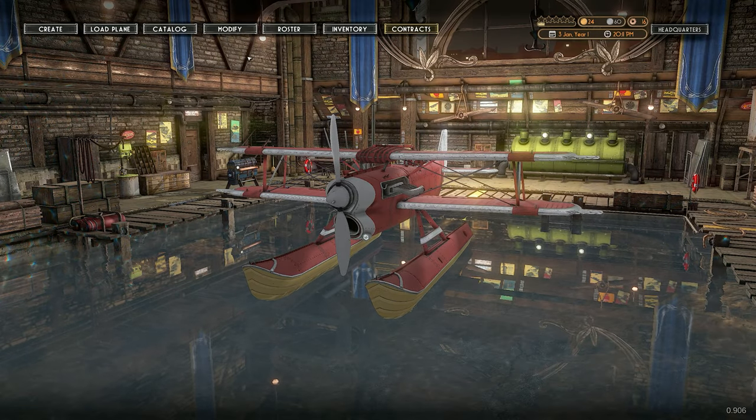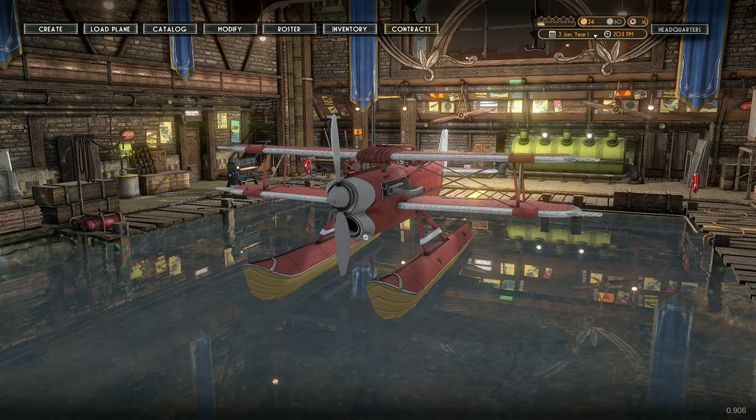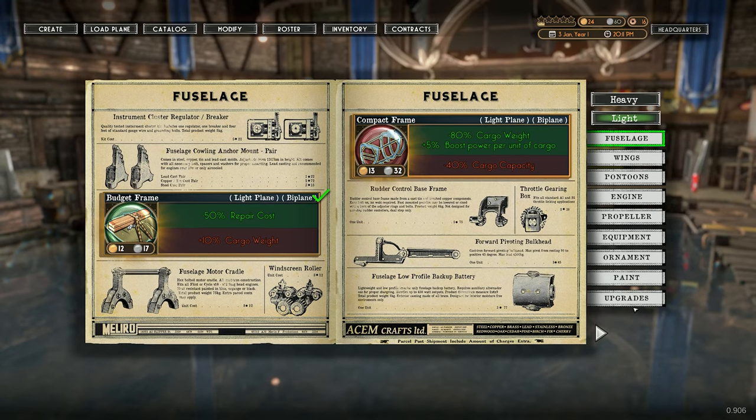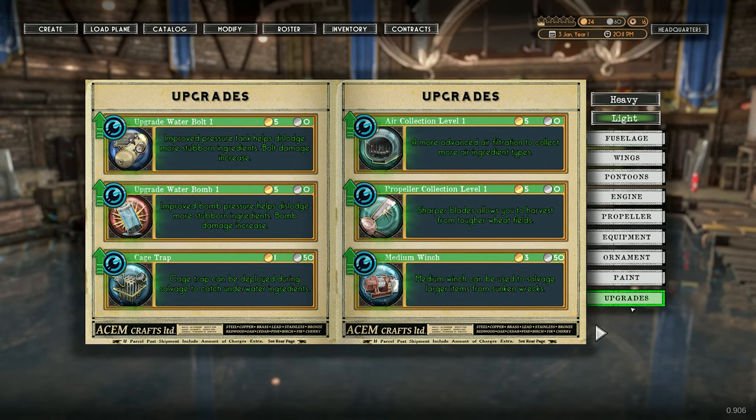Welcome back everybody, we're back with Brew Barons. I've got two days left to go on a contract, I've got to find some wispy wheat. I think I've got a lead on that. I flew back to the hangar here and unloaded some inventory, and I wanted to look at maybe some upgrades on the plane.